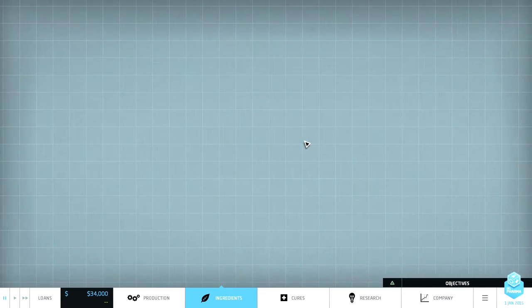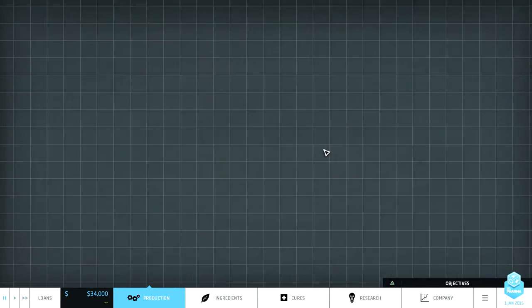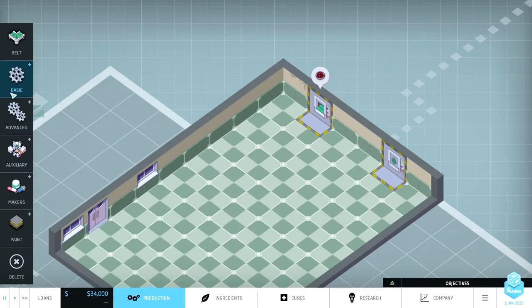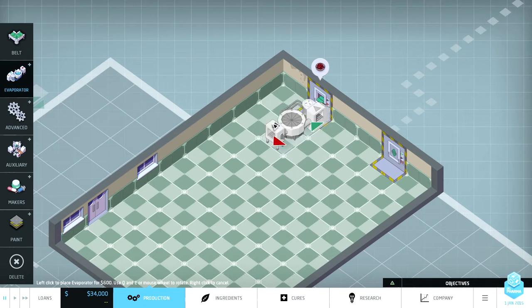We're starting at a concentration of one on our grub grub residue, and we need to get it up to four. So we'll have to hit it with three evaporators and then send it through a dissolver.